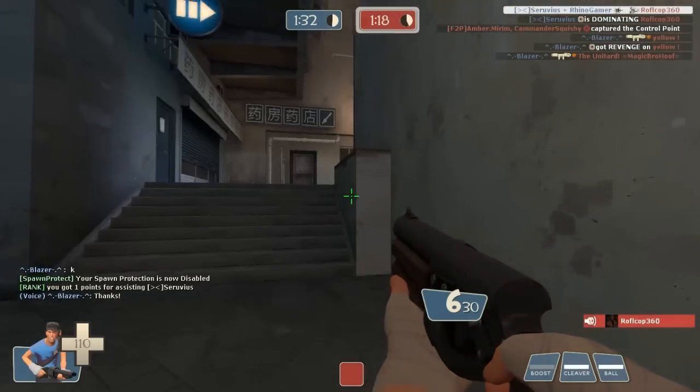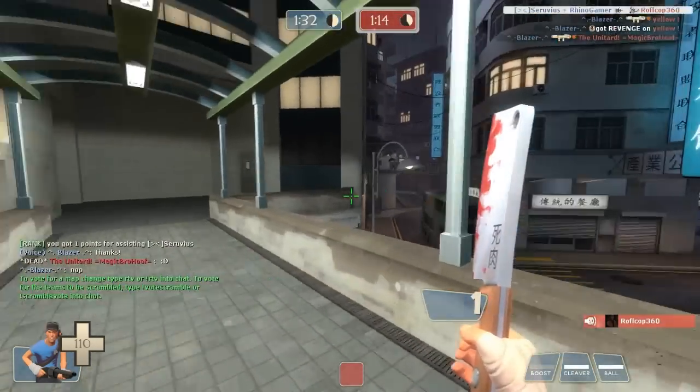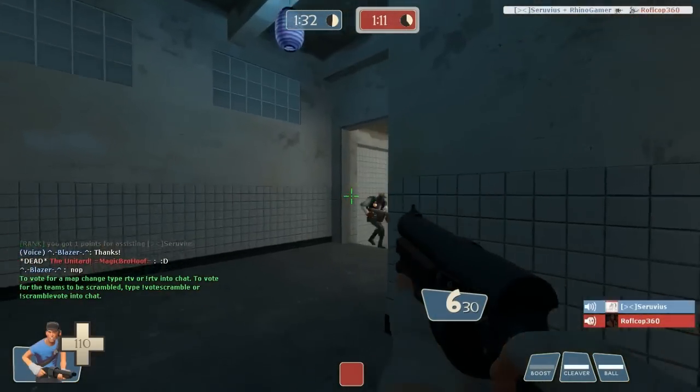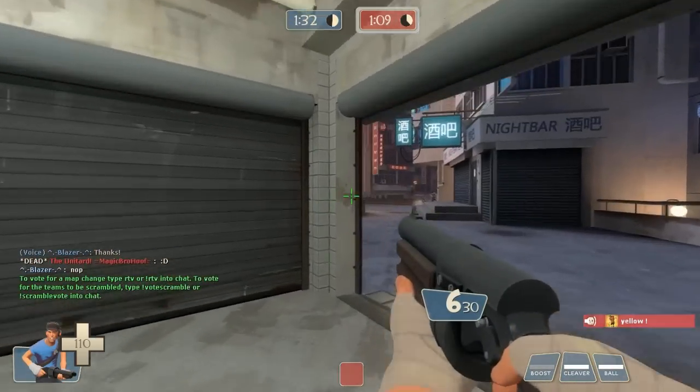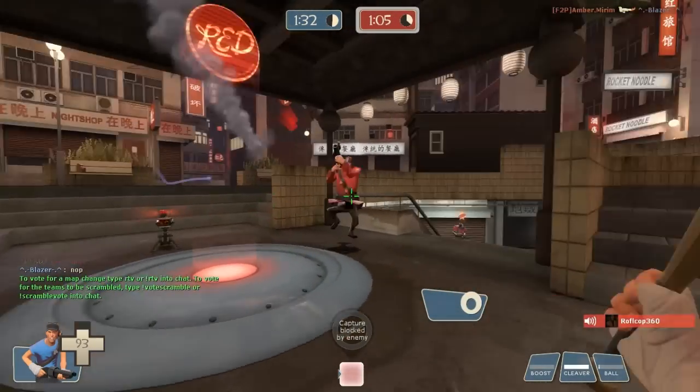The stats for this item are: throw at your enemies to make them bleed, long distance hits cause mini crits, 100% critical hits versus stunned players, and no random critical hits.